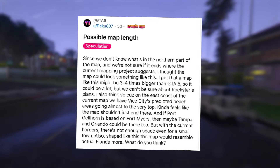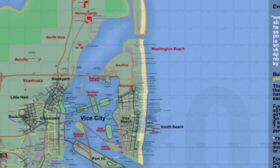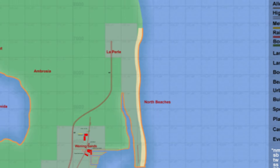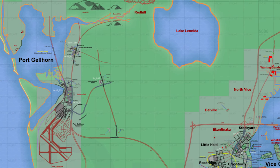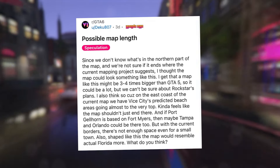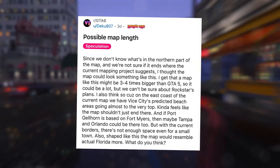If Port Gellhorn is based on Fort Myers, then Tampa and Orlando could be there too. But with the current borders, there's not enough space even for a small town. Shaped differently, the map would resemble actual Florida more closely. These are open questions the community is actively debating — how far north does the map extend, just slightly beyond what's shown, or could there be a substantial unseen territory?